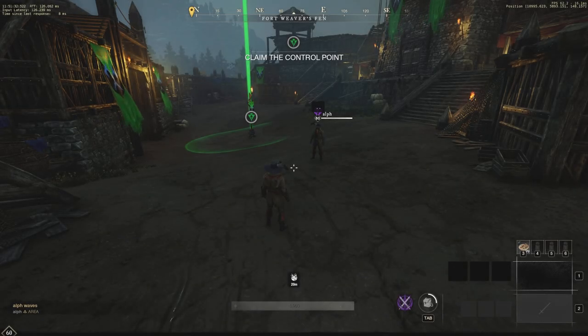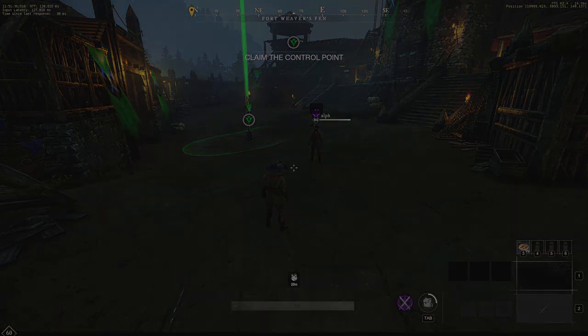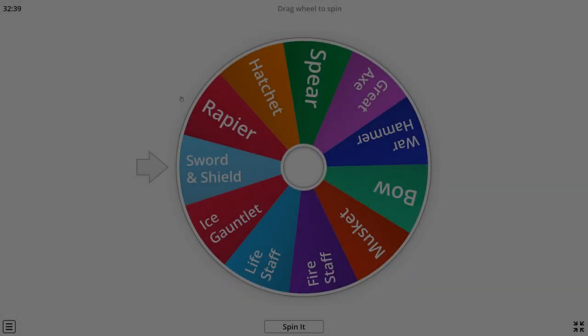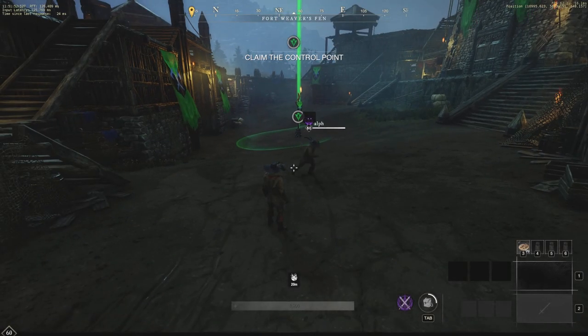Hey everyone, it's your buddy Graphic back with another video, and today we're going to be jumping straight into a dueling fiesta. So we actually have different weapons here in this wheel. We have a spear, hatchet, rapier, sword and shield, ice gauntlet, life staff, fire staff, musket, bow, war hammer, great axe — so we have all the weapons from New World, and we're going to be doing a very, very balanced situation here.